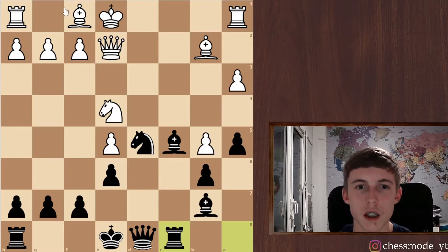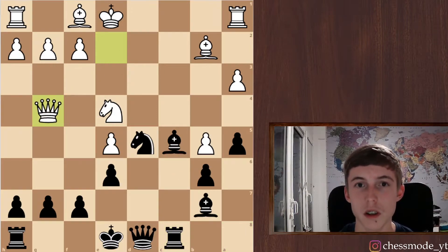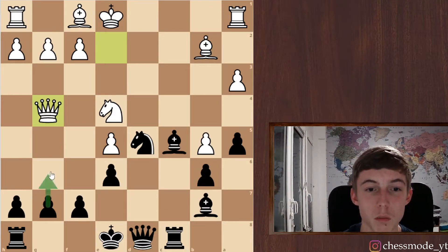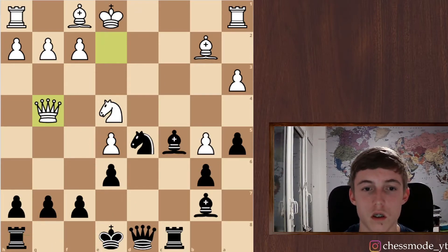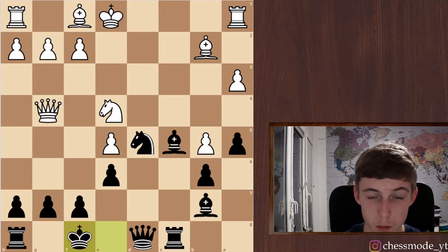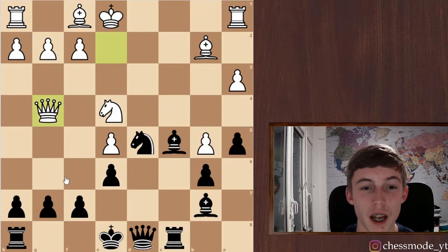His king is still in the center, his bishop is undeveloped. I don't think it's very smart for him to take and activate my pieces. He goes here — pretty logical, attacking some stuff. It's a bit annoying because we don't want to play g6; this knight would seriously weaken our dark squares. If we castle he can maybe jump here. I don't have a lot of time — I think I'm just gonna play king f8, though I'm really not sure about this.